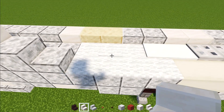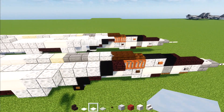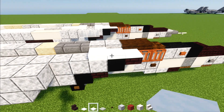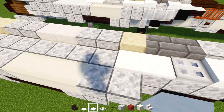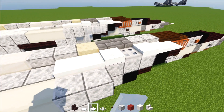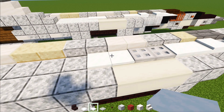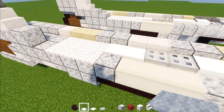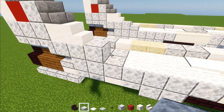Then we'll take out white carpet, snow layer, and iron trap door. Let's go to the front. We're going to add in a snow layer here, and then add another snow layer behind it but it's slightly taller, and then another one behind it slightly taller than that. Then we'll add in iron trap door. And then snow layer, three blocks long. And I'm going to make it two layers tall for all of them, then make this one a layer taller. Then two more iron trap doors. And then two more snow layers. And then white carpet — we're going to make a two by three like this, and also fill that in with white carpet as well. Then we'll add in a polished diorite slab on the very top.